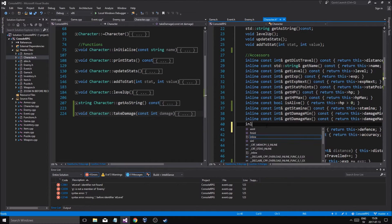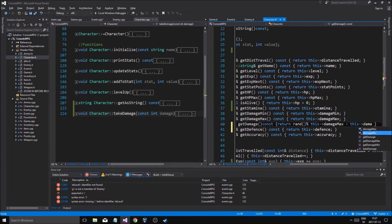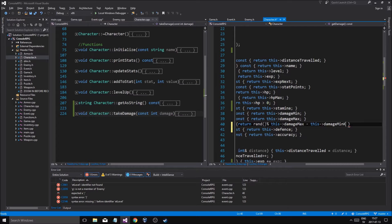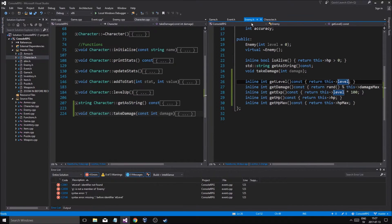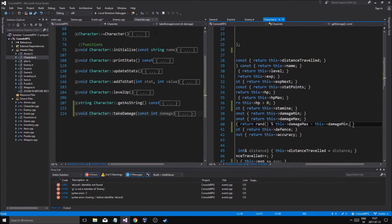Get damage is going to be a const return rand of this damage max minus this damage min. I think that's how it is — we're going to do that, and then we're just going to go with enemy. So we'll see how that works. So int damage equals 0, damage equals character dot get damage, take damage, and this is so we can print that number out.